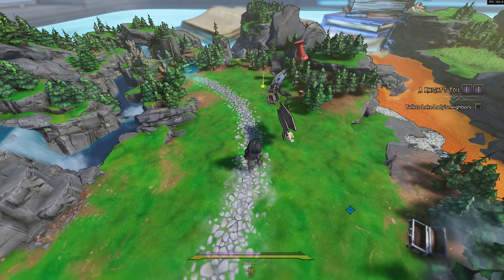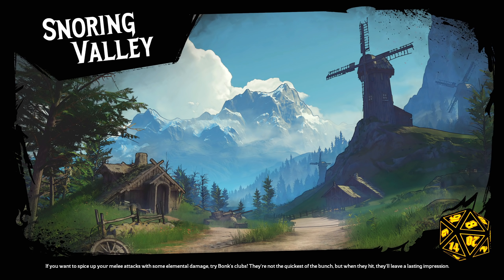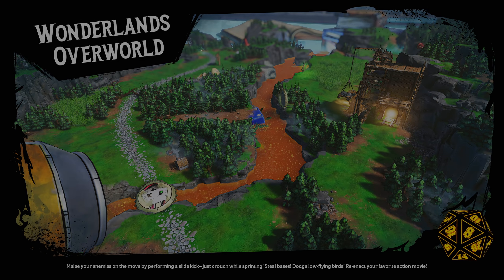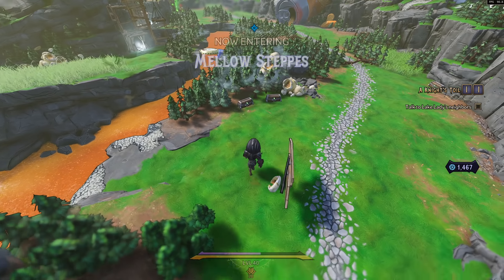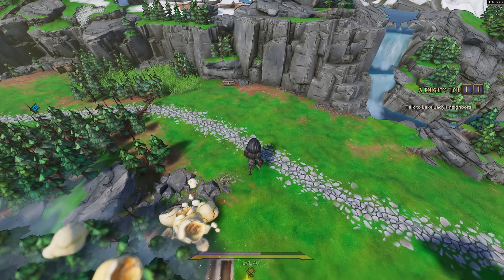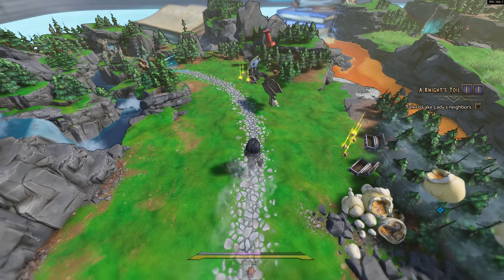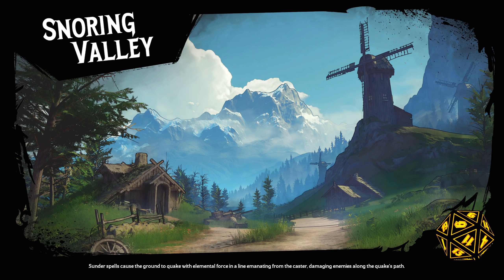The best place to farm this is right when you get out of Snoring Valley, which is where you start the game. Right in a small area outside of Snoring Valley there are five chests you can open, and it's a really quick path to open all five. When you want to reset the chests, go back to the Snoring Valley portal, go back into Snoring Valley, then back out into the overworld and all five chests will be reset. You just keep opening these five chests, teleporting out, teleporting back in — that's all you have to do for this farm.